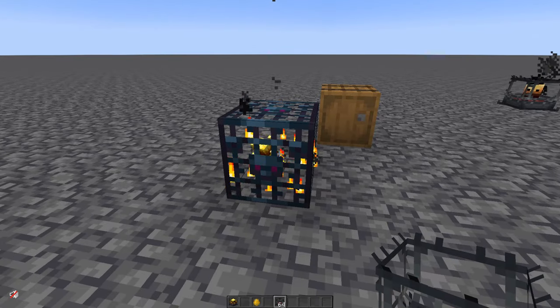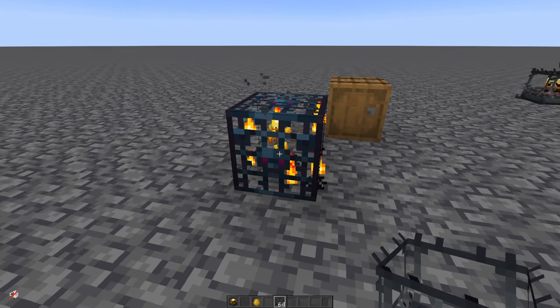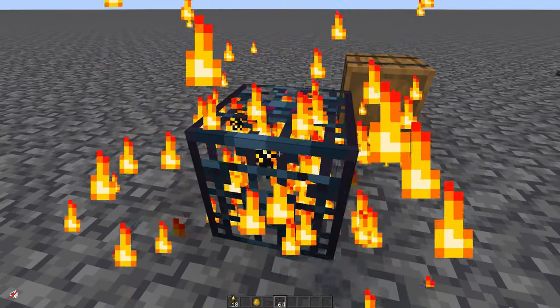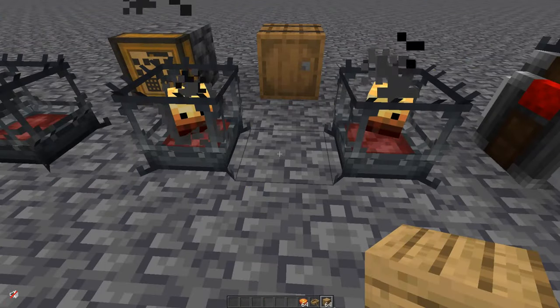There's an even easier way to do it. If you're finding blazes, there's probably a blaze spawner nearby. Find that blaze spawner, take all your empty blaze burners, and just hold down right-click on them — it will spam away all the free blazes you could ever need. Best way to do it.